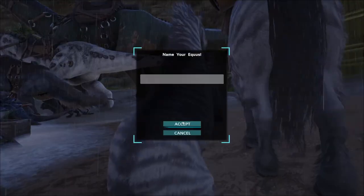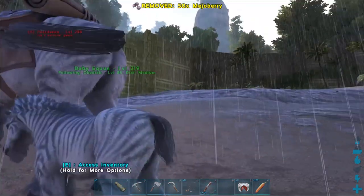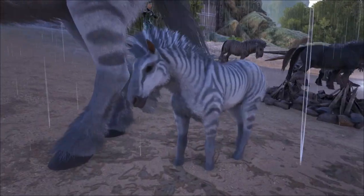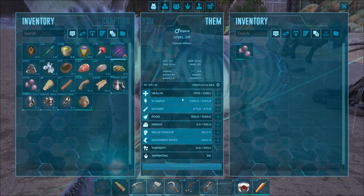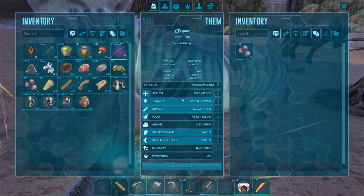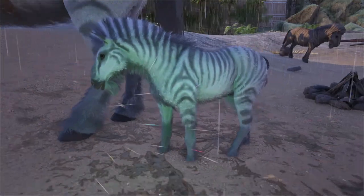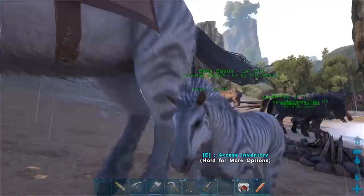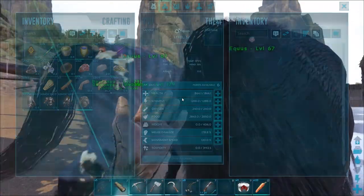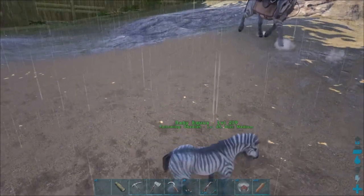It just launched - oh it's big! Get it - that's a big baby. Oh yeah, I got it! Throw some berries on there. It'll come out at level 219. Oh look, that's so cute! What stats has it got? It's so adorable. All right, the stats are: 1200 health - which is remarkably low, holy crap - 2296 stamina, 675 oxygen, 5550 food, 595 weight, 361 melee, 120 movement speed. That's a good level 219. Why is its health so low? Oh, it's the same as the others - the Equus just have super low health. This is the best health on the female we've got.